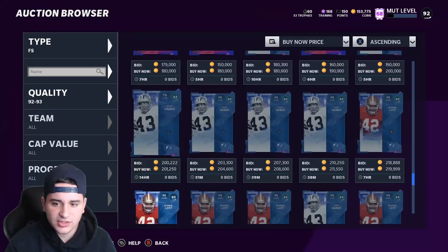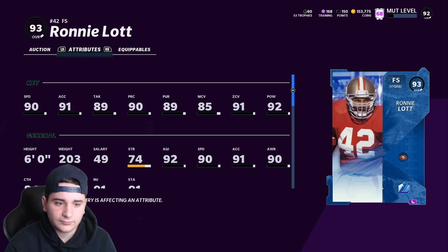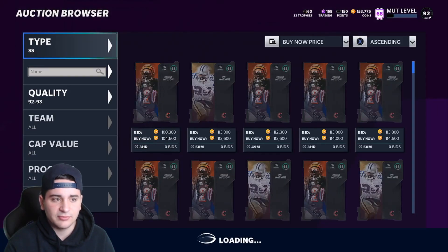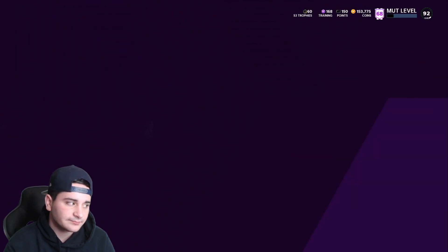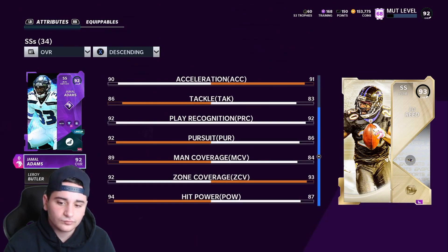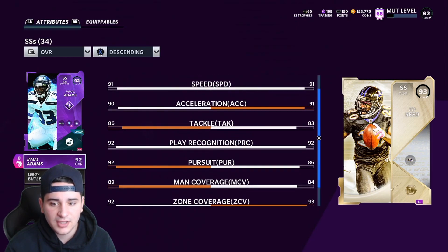Ronnie Lott is here too — let's see his stats. I'm gonna go with Cliff Harris for free safety. Last but not least, Jamal Adams at strong safety. He'll be here for a while. Ed Reed people say — let's compare them. Same speed, but better man coverage. I'm going with Jamal Adams. The hit power difference, the zone coverage is only one point different, but the man coverage difference is big and his pursuit is way better. All the stats where Jamal is better are way better.